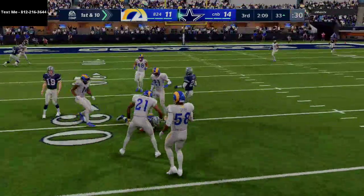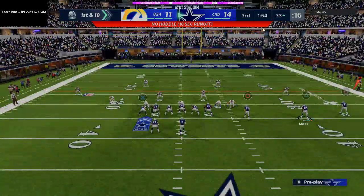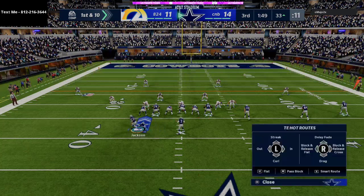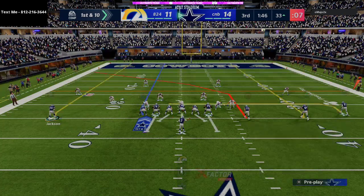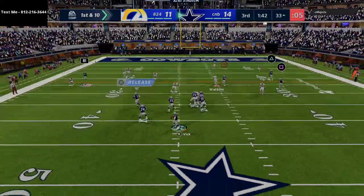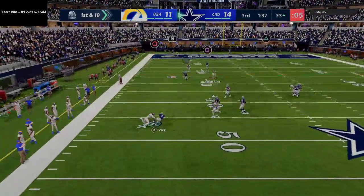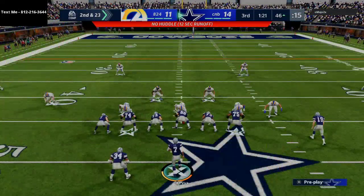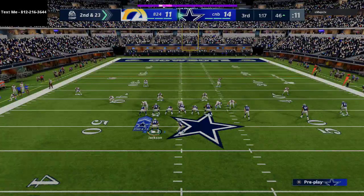If they're not going to spy, you got 98-speed escape artist Vick for a reason — might as well use him. Put Moss on a fade this time. I messed up — didn't release my guy. That's a huge sack — I should not have done that.